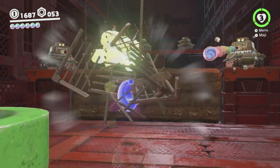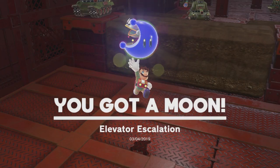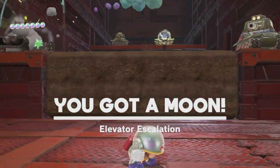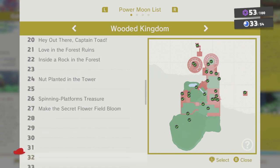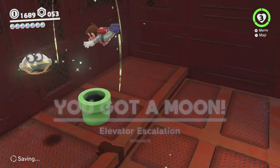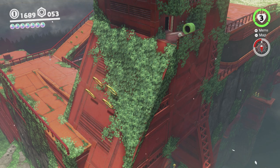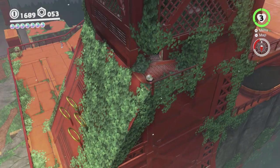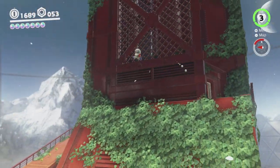All we gotta do is just stand back here, let them shoot towards the moon, and then grab it! We did get the other one — elevator blind spot, we did get it. So yeah, you can see that area can be done without actually capturing a tank. If you didn't capture any tanks, you could still do it, because all you gotta do is lure them into shooting the targets.